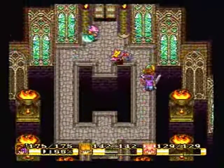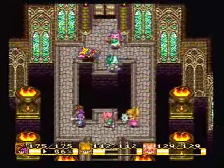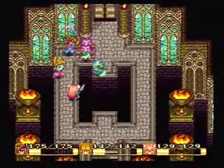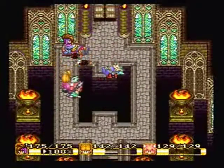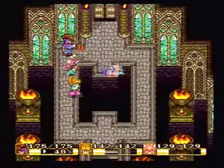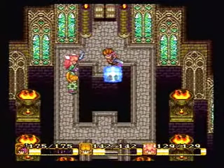We got a couple of new enemies: the Goblin and the Maw Goblin. You want to get rid of the pink ones, which are the Maw Goblins, as soon as you can, because they will spawn the blue ones.